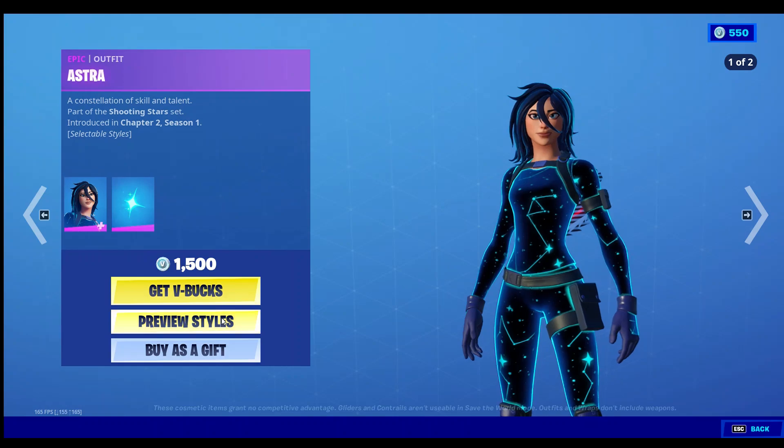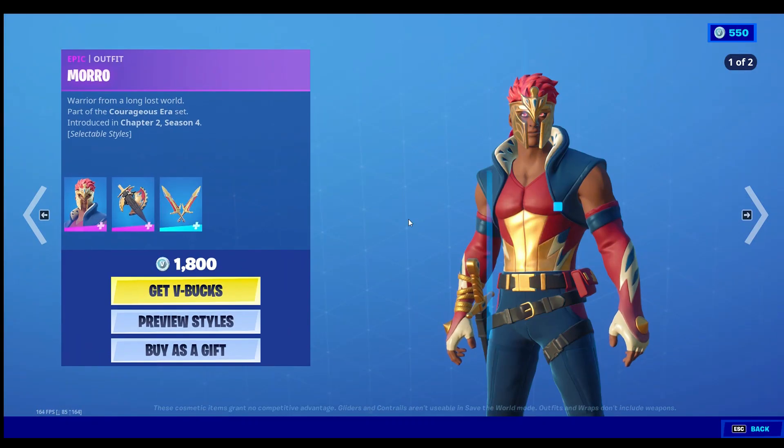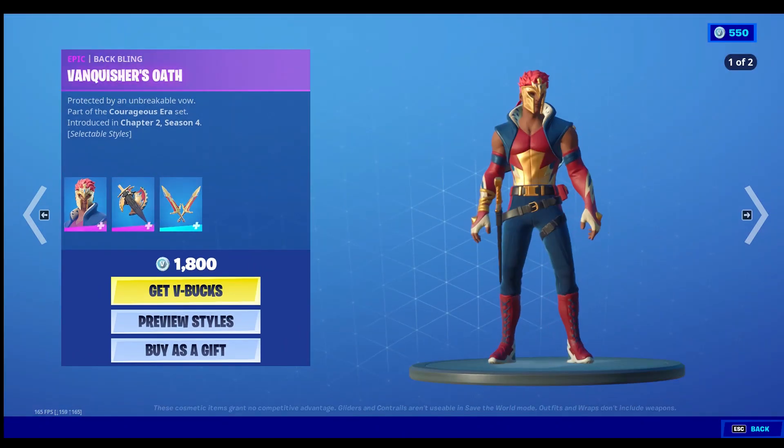And here's what the skins look like — you just need Edge back bling, that's pretty cool. Astra with their other style, that's pretty cool.